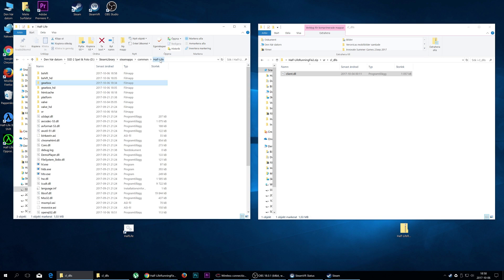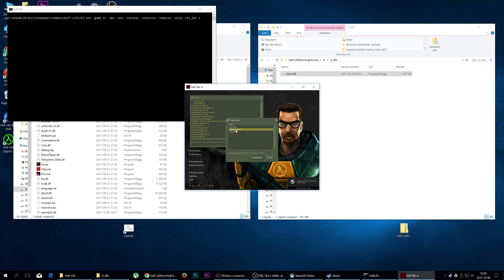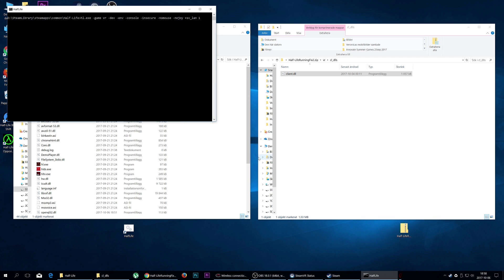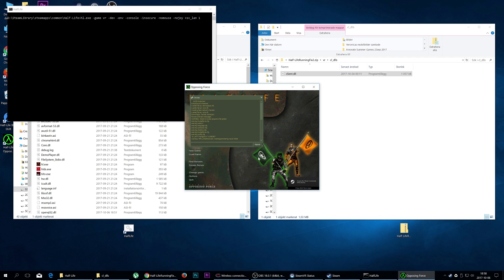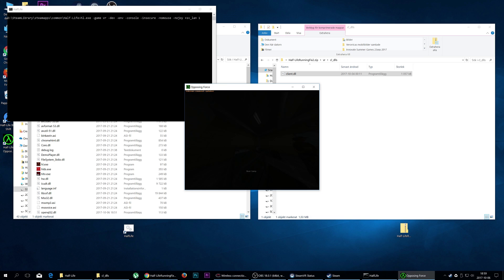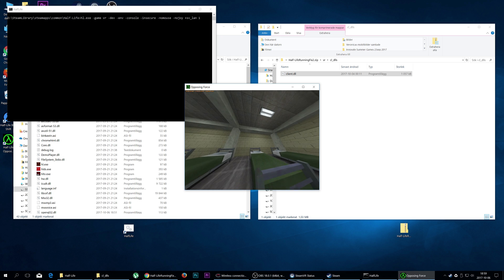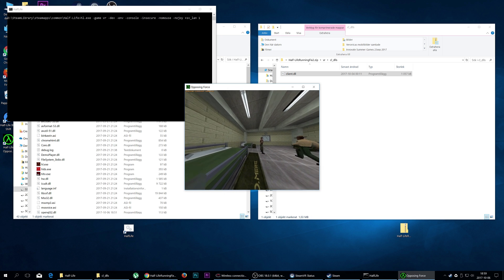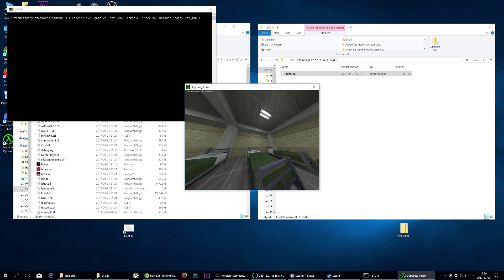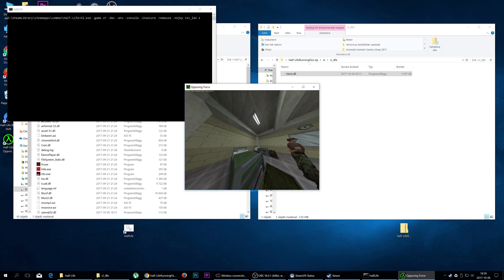Let's jump into the game again, start it off, change the game to Opposing Force, and go with a new game — Training Room. It's gonna take a few seconds to start. Now we are in the Opposing Force main menu. Go into new game, training room, and there we go — it's in Virtual Reality now. It's not easy to capture this while sitting down, but as you can see it's working in Virtual Reality.